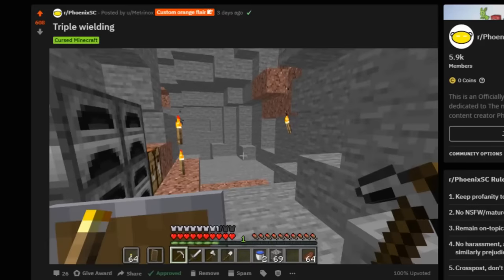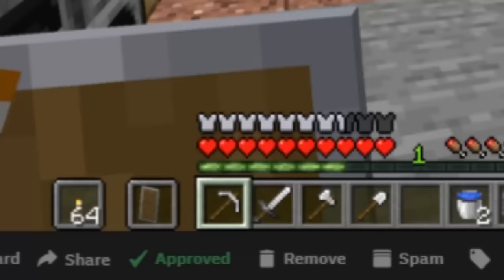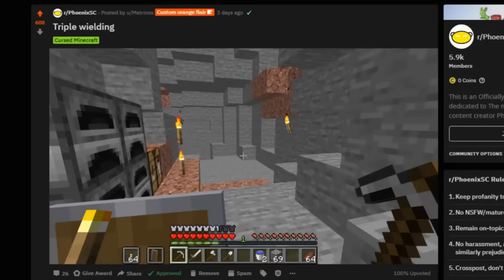Triple wielding! That's really cool, I like this a lot. I know for a fact that the torches on the bottom left might just be taken from another part of this image, because the hotbar is transparent and this is not. But this is certainly something that I might try to make at some point on the channel.